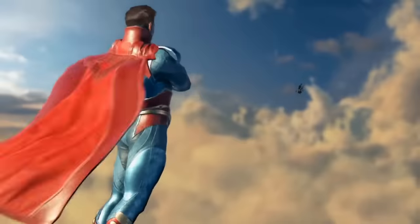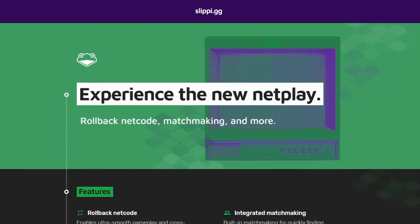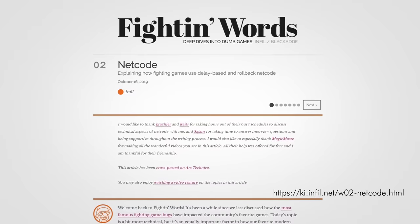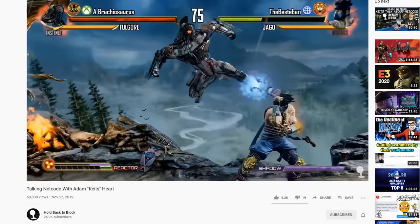Rollback technology is used in AAA fighting games as well, and even Melee has rollback now. If you like fighting games and hate lag, please share this video. For more info on this topic, check out this article by Infill and this video by Hold Back the Block. This was Gerald from Korey Gaming.